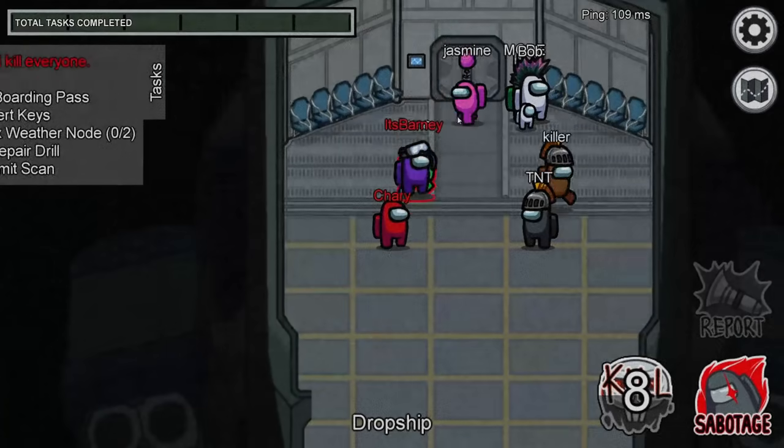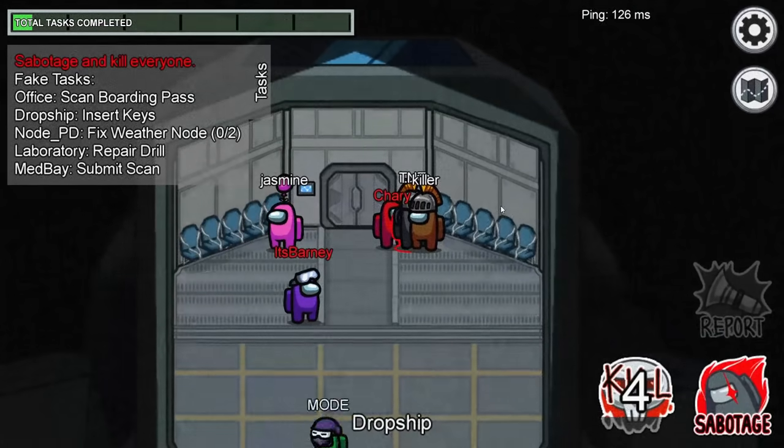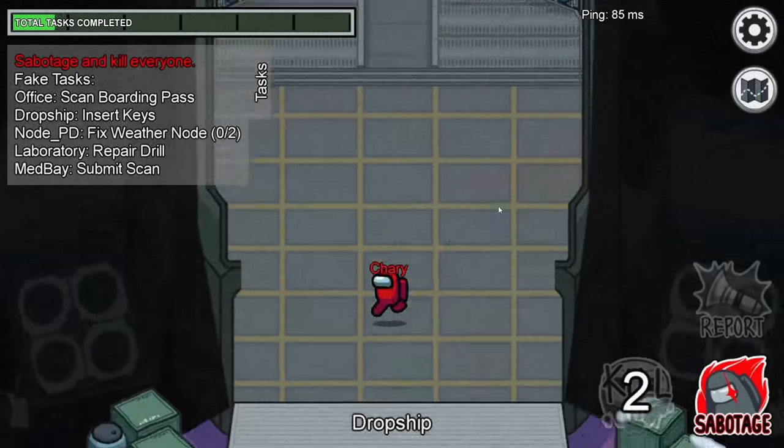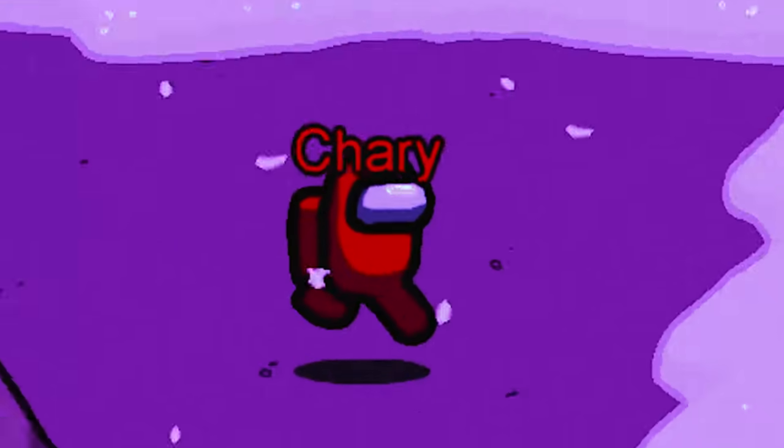What is up everybody and welcome back to another Among Us video. In this video I'm going to be explaining a dark secret. Have you ever wondered what's underneath the lava pool on the map of Polus? There is a dark secret behind it.